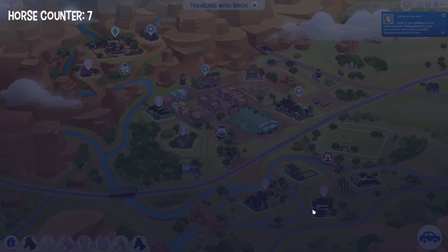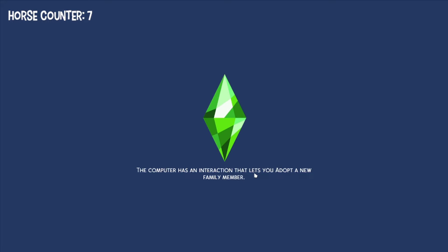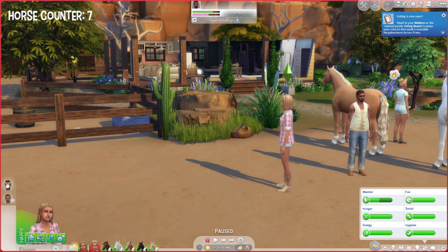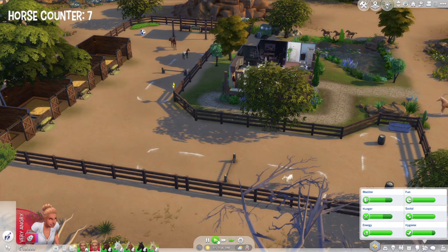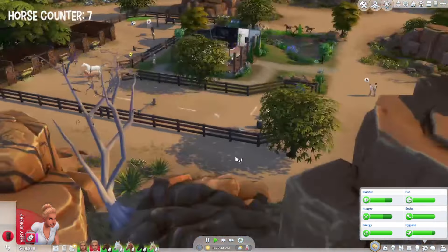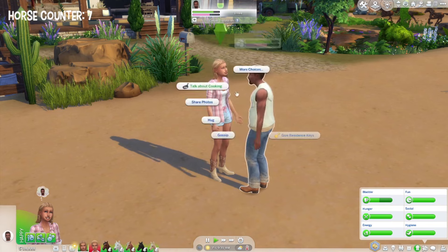Back home — inviting Pine over along with Arctic, Daisy, and Theresa. Getting a little confused about which horse still needs what — obviously the babies just need care. Having Hadley talk to Pine. Romance options come up — not ready to propose! Just doing a kiss for now. Theresa comes over to call Daisy and Arctic, locking the gate for all horses.